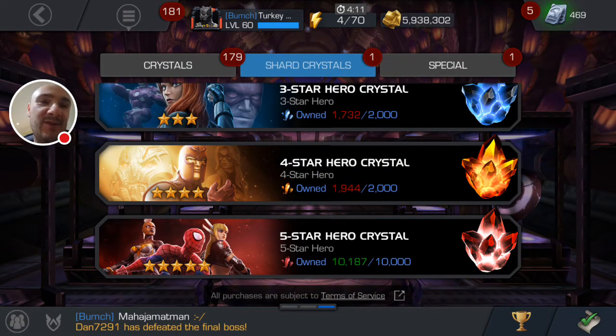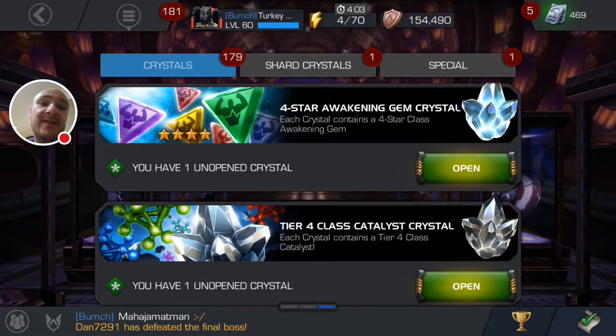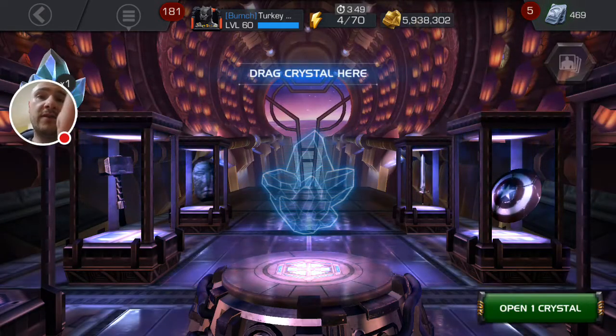Just another couple of three-stars to get there, but I've got a five-star crystal and I've also got a four-star awakening gem and of course the Tier 4 Cat. I'm going to open the four-star awakening gem first, then the five-star, and then the Tier 4 Cat — because if I get a skill gem, I'll be able to go rank four on my Black Panther.